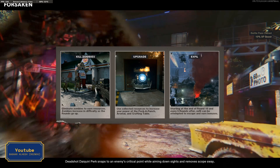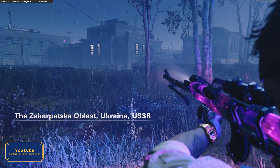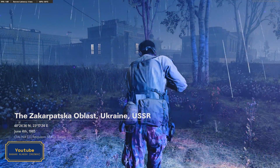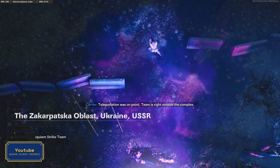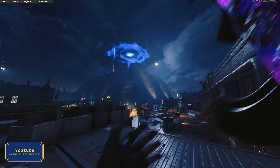Hello there, Reznov here again, welcome to another easter egg. Our easter egg for today is going to be the Forsaken. Before we start, I want to remind you for the thousandth time that we cut the power from the subscribe button — it won't shock you anymore if you press it.